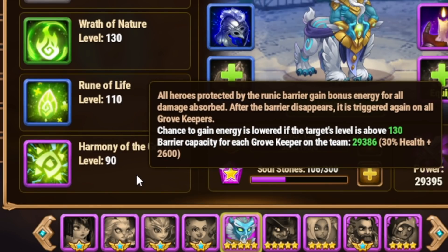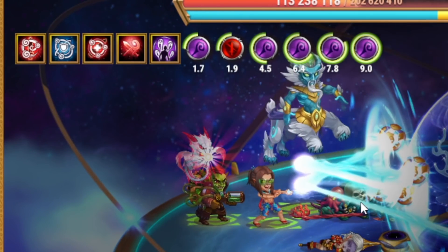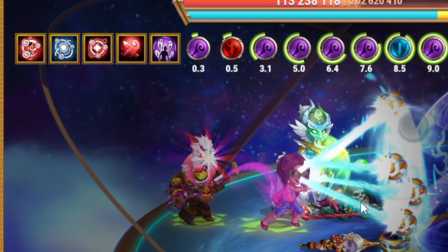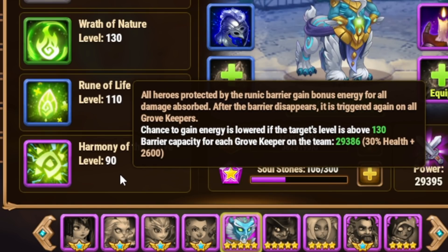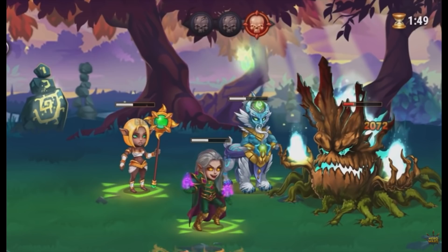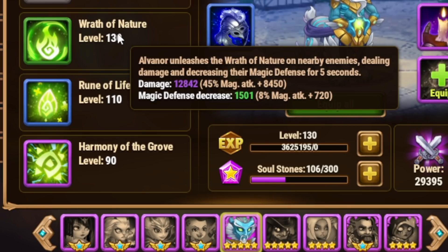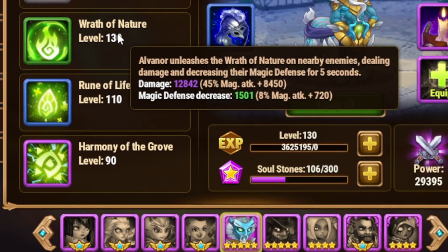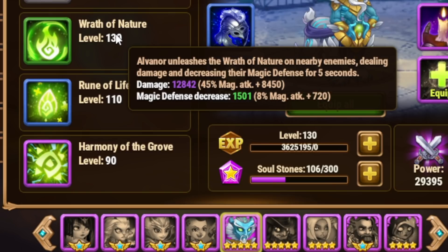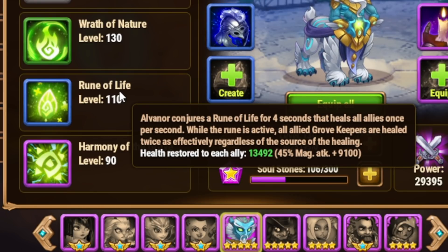Harmony of the Grove: all heroes protected by the runic barrier gain bonus energy for all damage absorbed. All the damage that the shield absorbs, he's getting bonus energy. Those laser beams are doing a ton of damage — three to five of them attacking — so Alvanor and anybody else getting hit is gaining a ton of bonus energy. After the barrier disappears, it is triggered again on all Grove Keepers. Grove Keepers include Alvanor, Kai, and Thea. His green ability is an area-of-effect magic damage attack that targets the defensive spheres and decreases their magic defense, which could be the start of a nice mage team for killing Osh. And he also has a heal: Alvanor conjures a Rune of Life for four seconds that heals all allies once per second, with all allied Grove Keepers healed twice as effectively regardless of the source of healing.